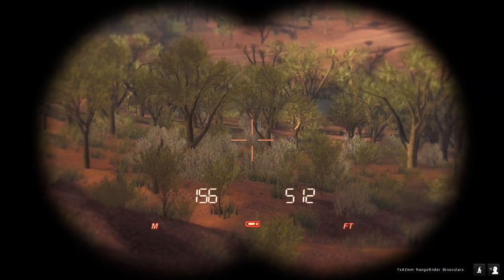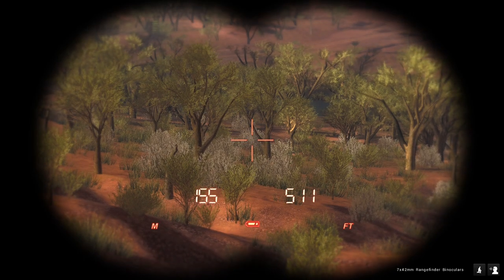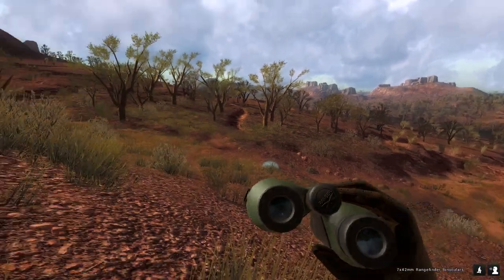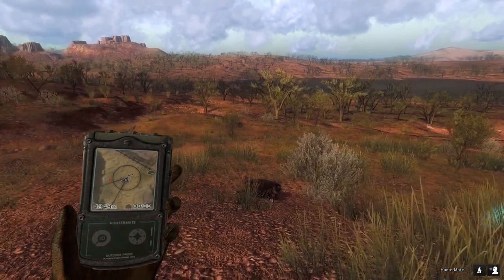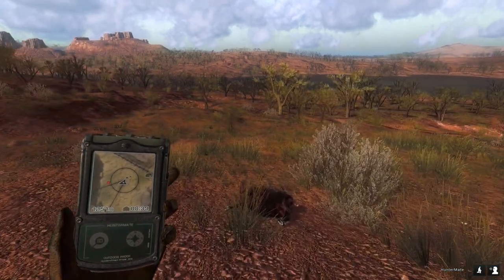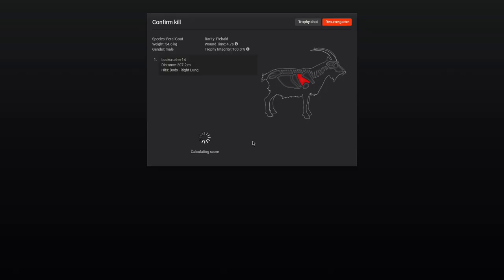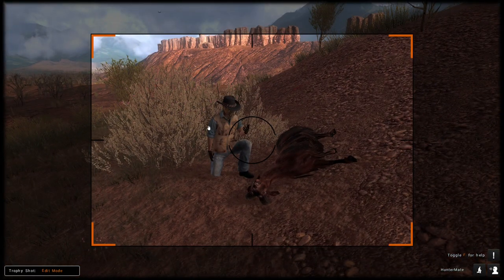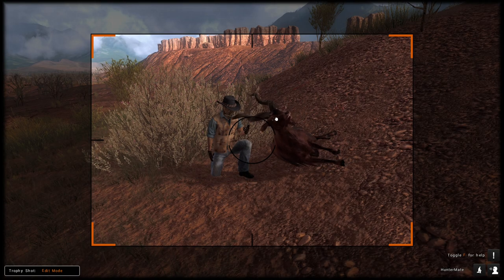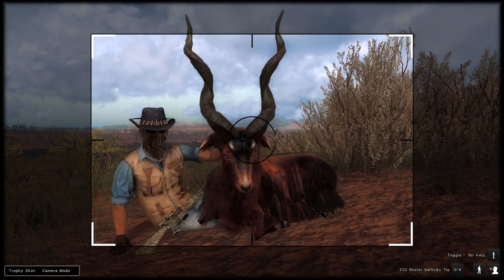Our goat did not go far at all, and our other goat is right here but it's behind a bush so we can't see it with the binoculars. In the meantime we'll go ahead and claim this one — I'm very curious to see what this guy scores. It is 142. Yeah, these are the horns that don't really score super high, but it still looks absolutely awesome — a really cool looking goat.